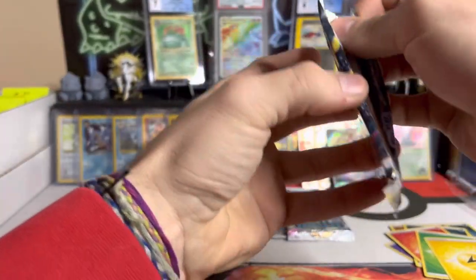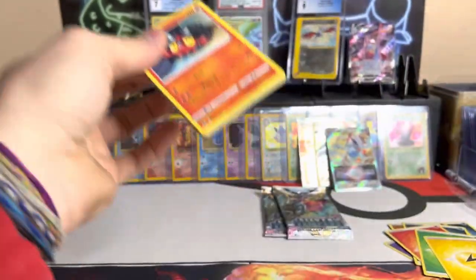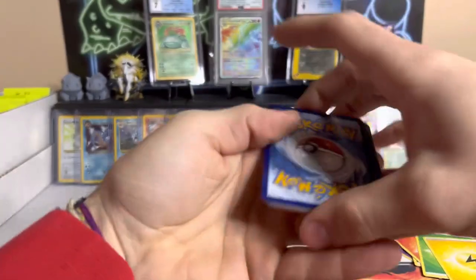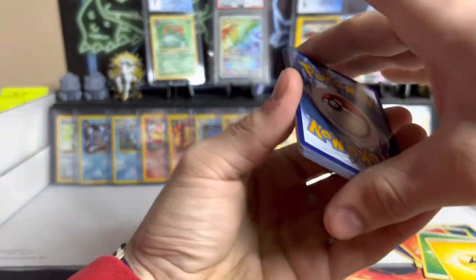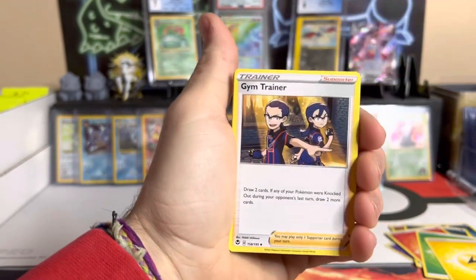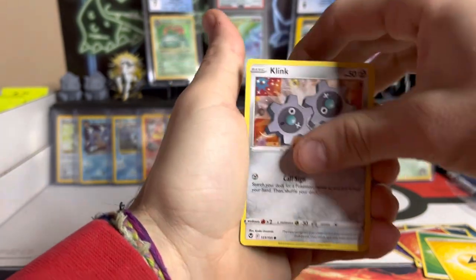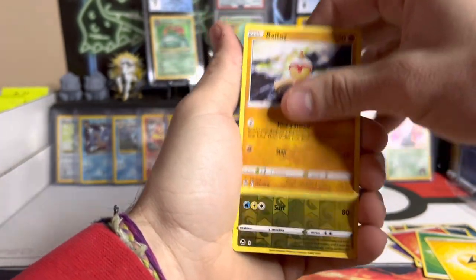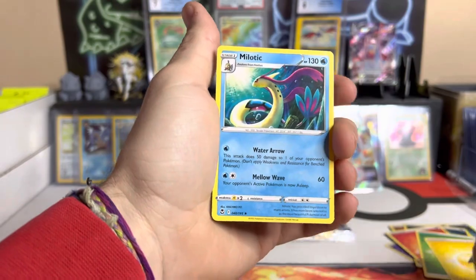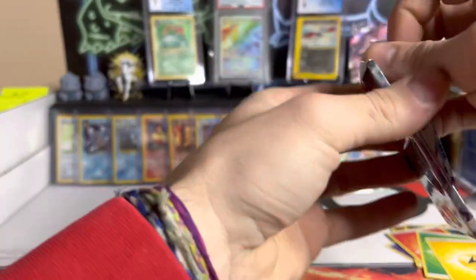Three packs left. We got Litten showing his face on the front — another code card. And our first V-star marker! We got Kirlia, Gym Trainer, Togaliff, Litten, Petilil, Klang, Sunkern, Baltoy — a reverse Dragapult, that's a really cool one — and Meloetta non-holo. Down to our last two packs, we got Regirock on both of them.